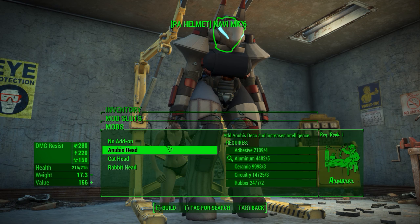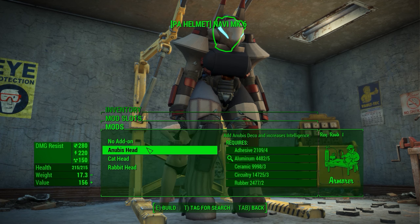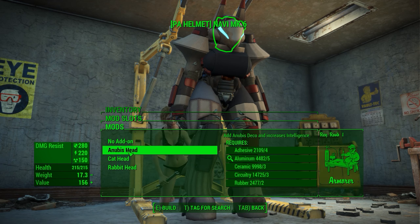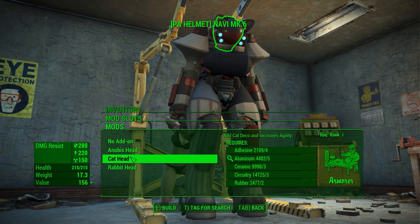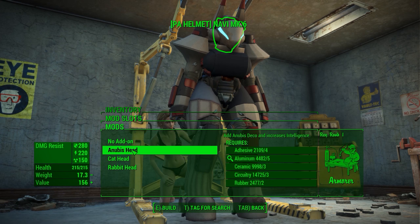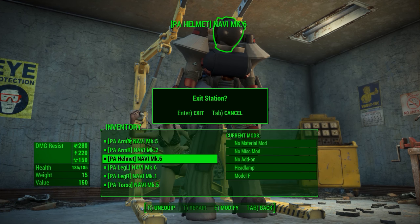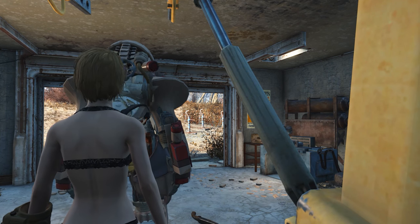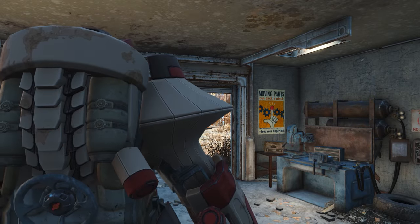Once you actually get to the head, you get some pretty interesting stuff. There's the default head, but you can also get an Anubis deco which increases Intelligence — I think that's supposed to look like a cat. Then you get a full cat head with stereotypical cat ears, and finally a rabbit head. These are pretty funny and interesting — they're distinctively different with nicely made textures and head models.